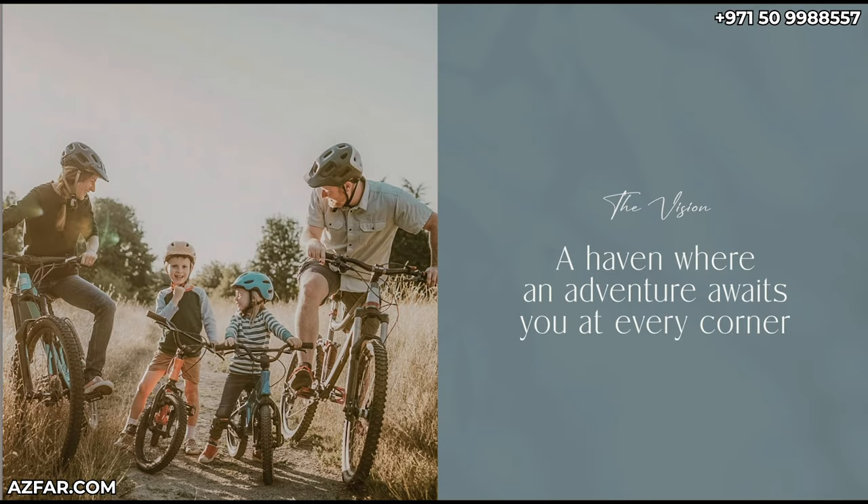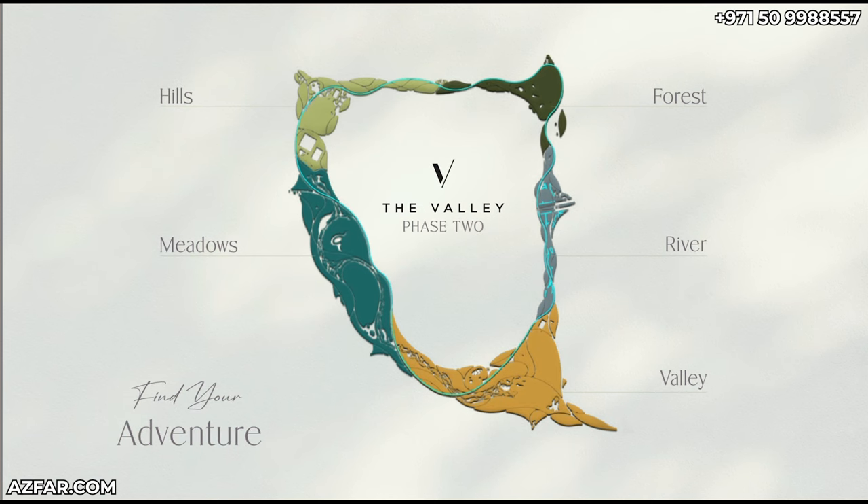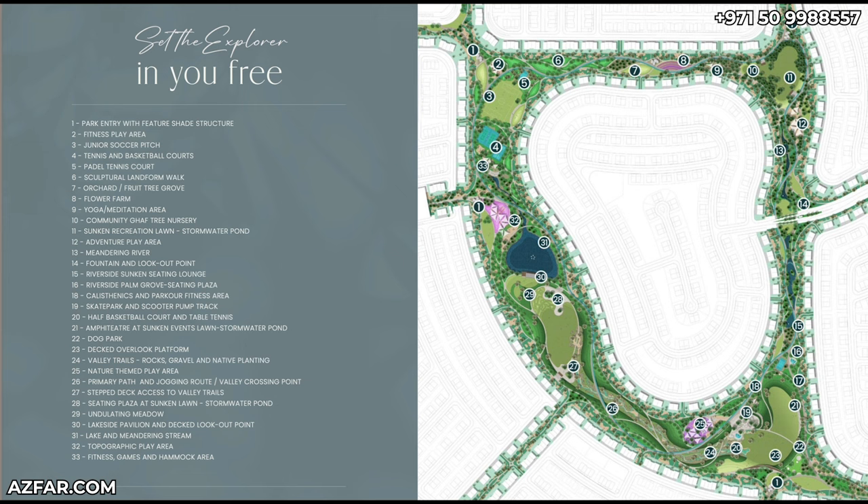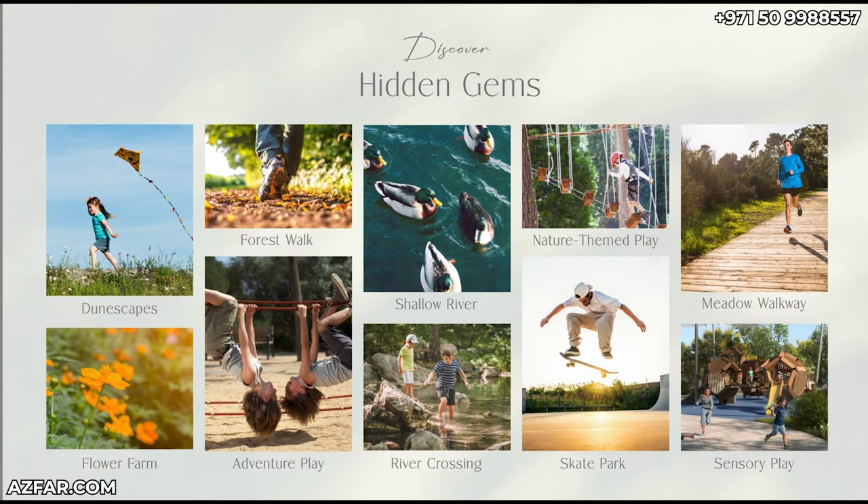Emaar is promoting Valley Phase 2 as a haven for adventure, inspired by nature. The amenities park has something for everyone — you can pause the screen and read all the amenities — including a dog park and a yoga area.